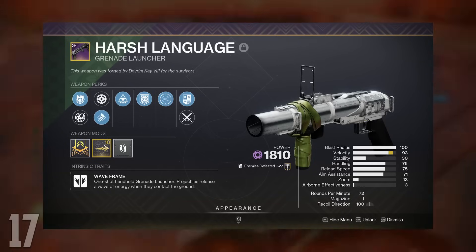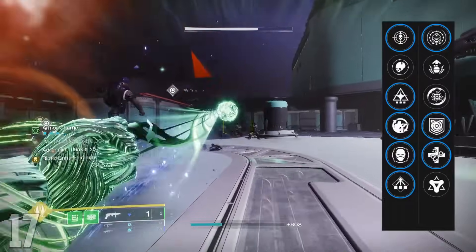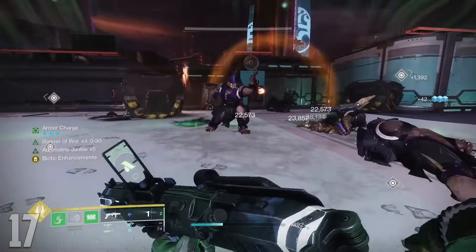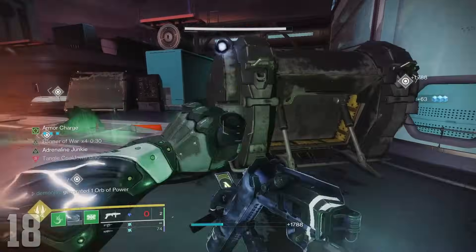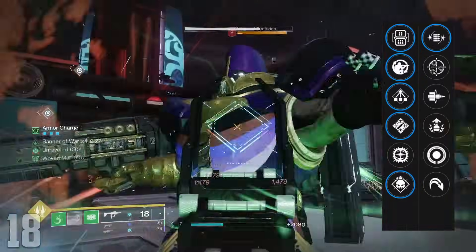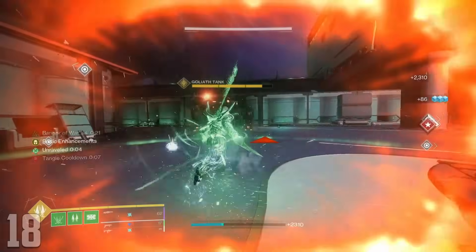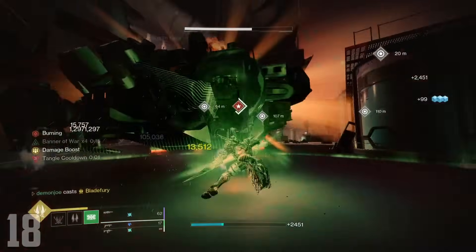We also have Harsh Language, the best Void waveframe, with Threat Detector, Wellspring, Field Prep, Envious Assassin, and Stats for All, pairable with Repulsor Brace for Gyrfalcon builds and Unrelenting for survival. And lastly, Undercurrent is a fantastic Arc waveframe for those who can't raid for Forbearance, found in Nightfalls. It rolls Lead from Gold, Field Prep, Stats for All, Ambitious Assassin, and Demo in column one, with Volt Shot in the second. My personal roll is Demo and Volt Shot, but keep in mind you need to manually reload each time if you want Volt Shot to proc, as Demo won't do that for you.